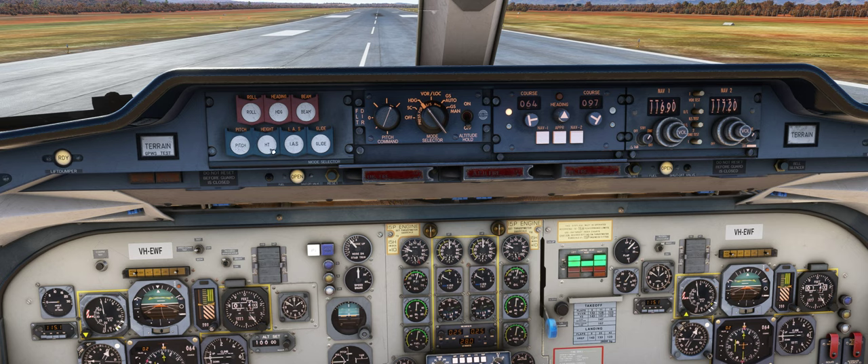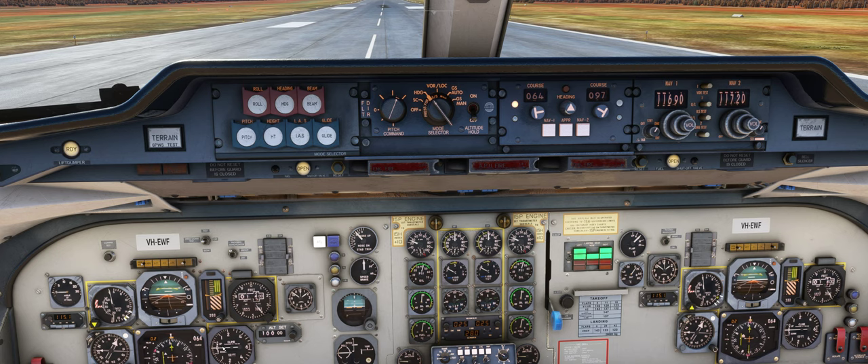Height — levelling off — is altitude hold. IAS mode: if you've flown the CRJ you'll be familiar with it. Engage IAS and the plane holds the climb speed you're at and adjusts vertical speed depending on your power setting. You can use it in the climb, or in level flight select a lower altitude, click IAS, then pull back the power to begin the descent — the plane pitches down to maintain speed. And glide slope is for the ILS. Simple.